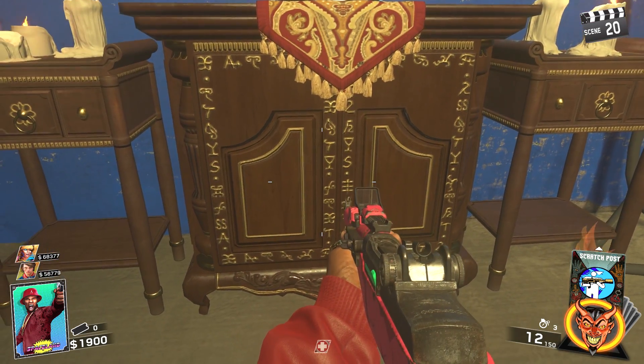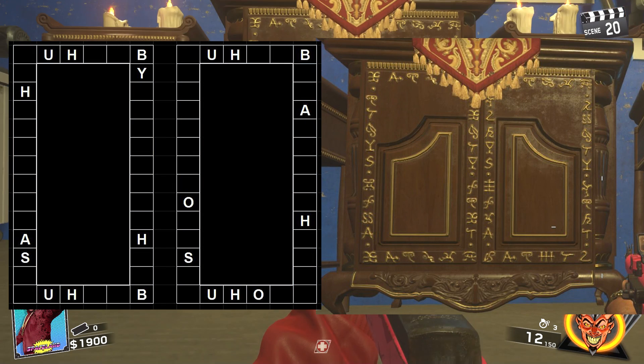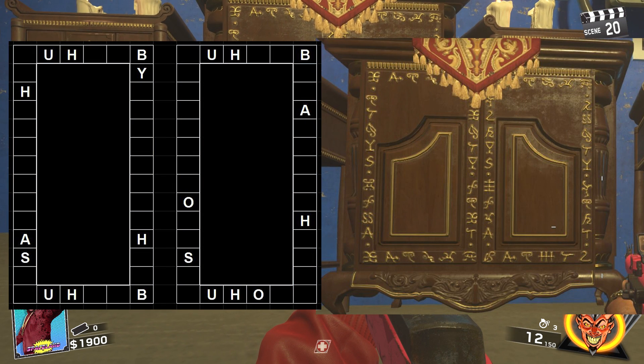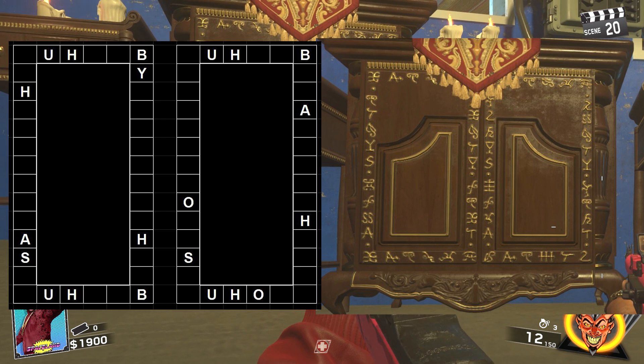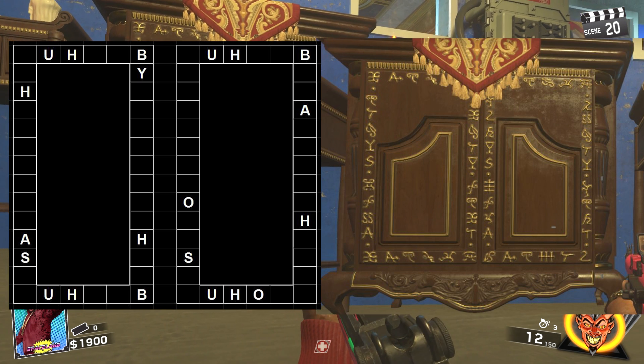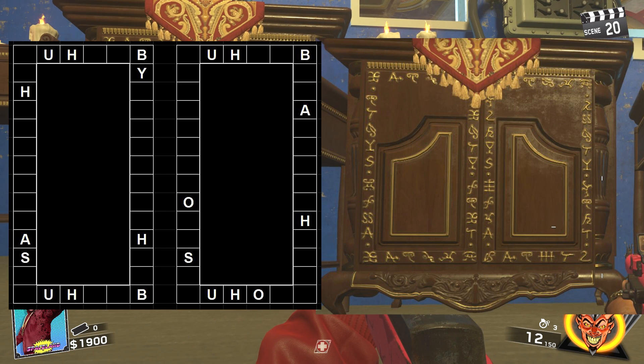Some of the symbols do match up with the cipher on the floor but there's a lot of new symbols that are not recognizable, and I am working with the people that did solve the one on the floor. So once we have it figured out I'll let you guys know. What you see on the left right there is what I have so far, so it's definitely still a work in progress.